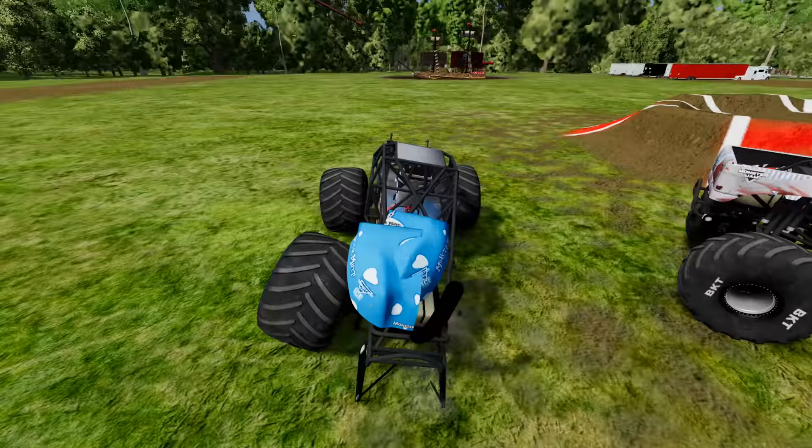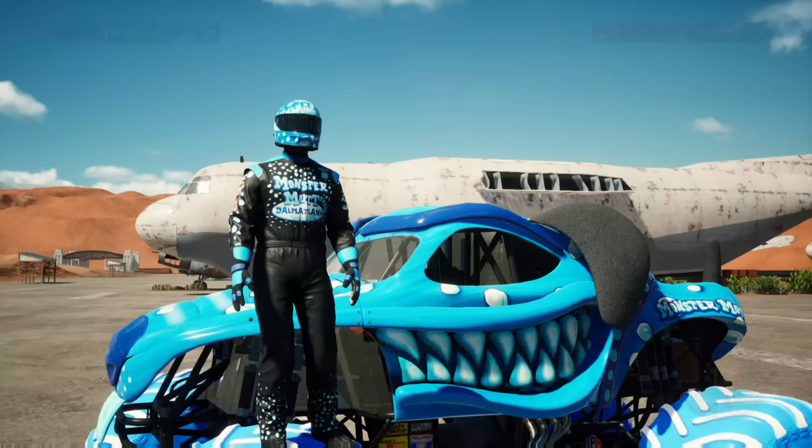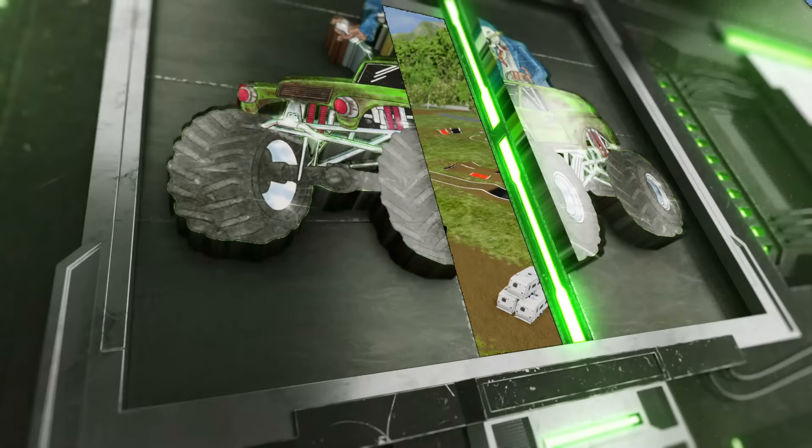He hits the ramp with three BKT tires and somehow lands it! Now let's see if he can make it past the sledgehammer! There's a zombie truck — here comes the sledgehammer — and Monster Mutt Dalmatian Ice does it! He completes the obstacle course! We've had some amazing runs today, but that had to be the best one!